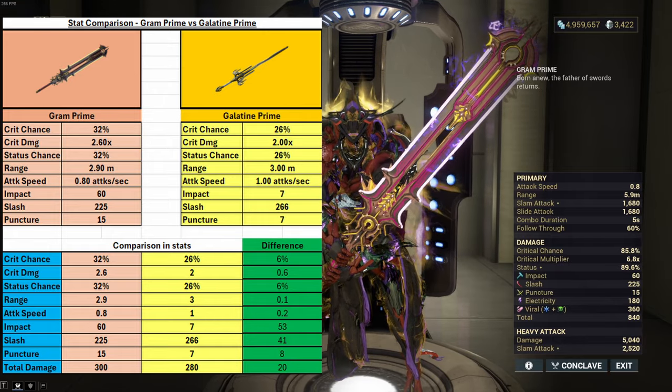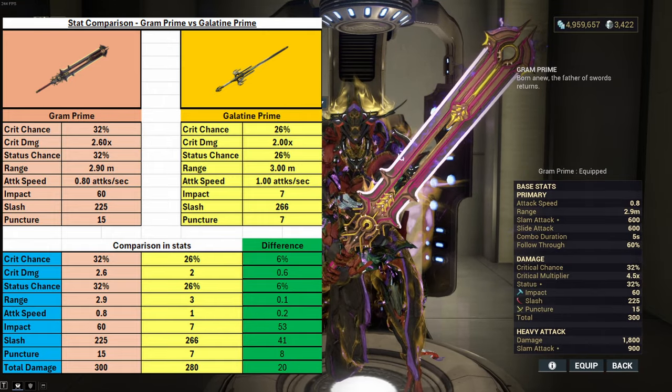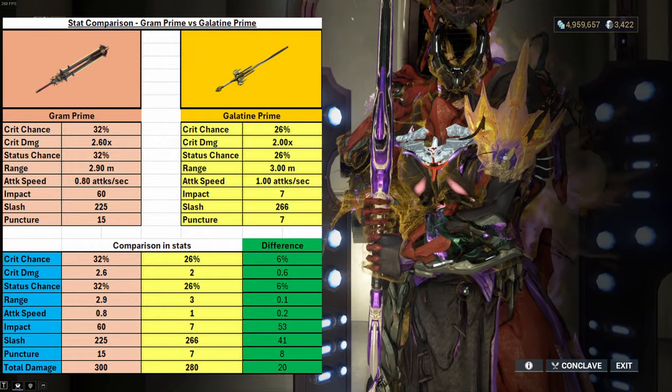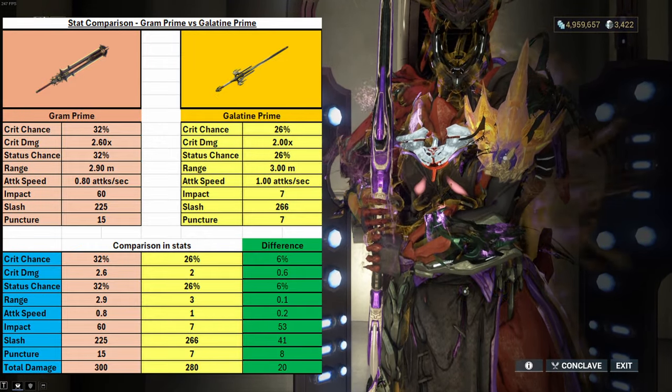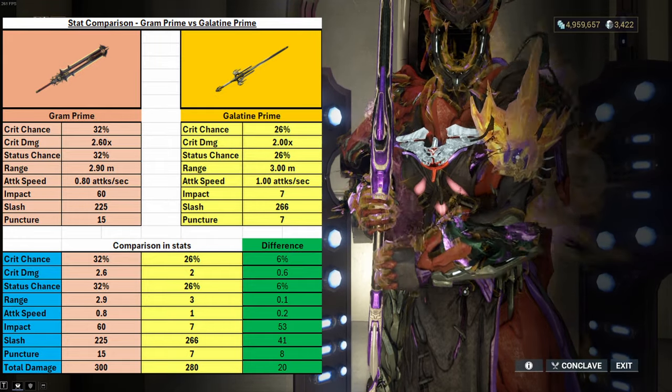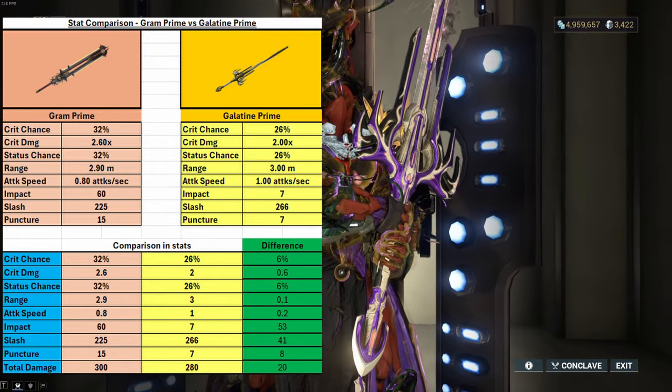The Galantine Prime on the other hand has a crit chance of 26%, it has a crit damage multiplier of 2x, has a status chance of 26%, has a range of 3 meters, has an attack speed of 1, has an impact of 7, a puncture of 7, and a slash of 266.